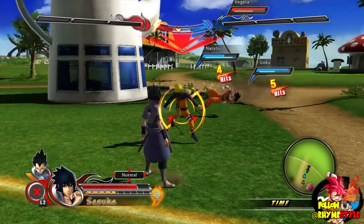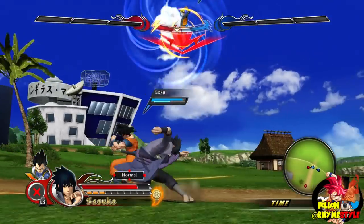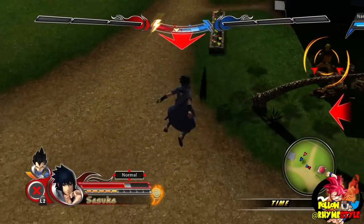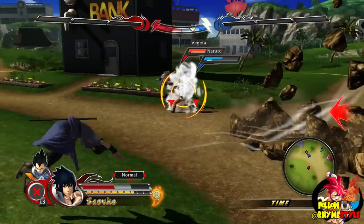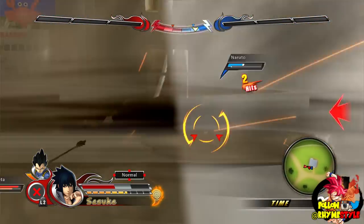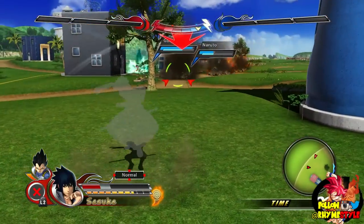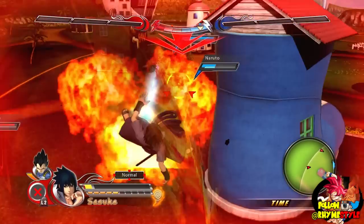In terms of controls, it's pretty simple. Square is your basic punching, Triangle is your heavy attacks, and then every character has R1 Square and R1 Triangle, which are kind of like special heavy basic attacks. Every character also has three special attacks unique to them: Circle, Forward Circle, and R1 Circle. In Goku's case, Circle is Kamehameha, Forward Circle is a snap vanish melee attack, and R1 Circle is an instant transmission punch — essentially a counter attack.